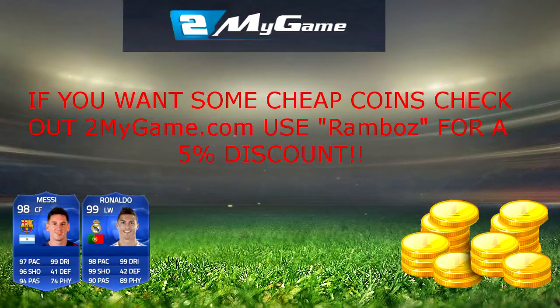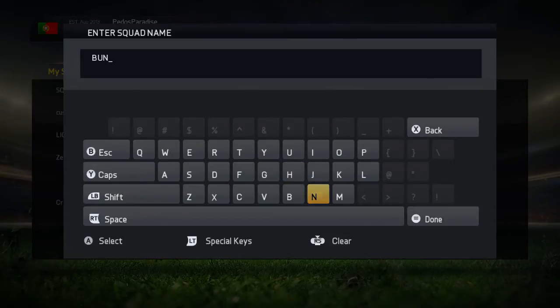What is up ladies and gentlemen! If you want some cheap and reliable coins, go to my game — it's in the description down below. Type in 'rambos' for a five percent discount. What is up ladies and gentlemen, today...